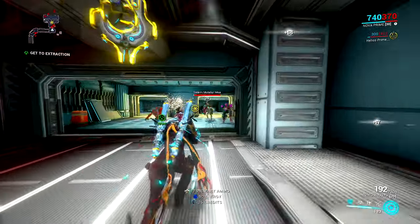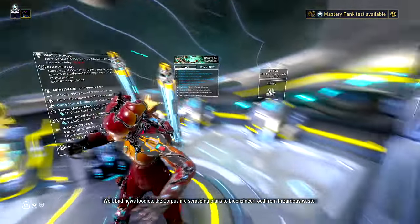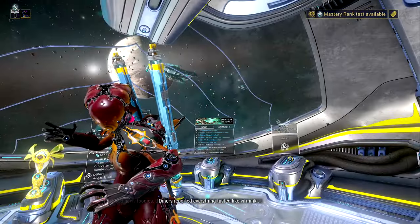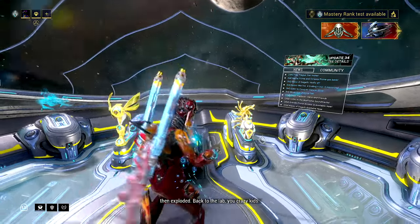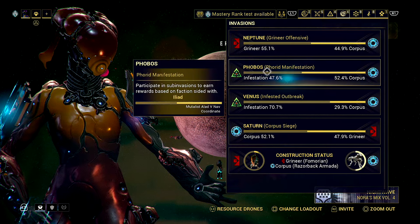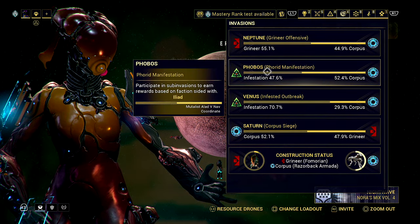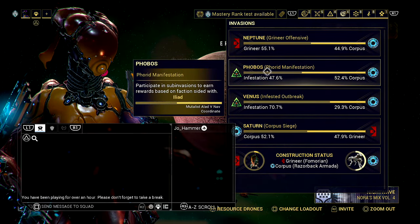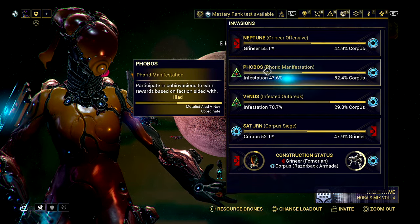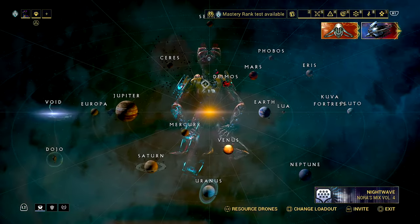Now that the quest is complete we can move on to actually farming Mesa. This can take a bit of a while because you have to get Mutualist Alad V nav coordinates. There are two sources I know of specifically. The first and most obvious one is the invasion missions - when the reward appears, you can get it as a reward. Each one gives you one run at the mission.